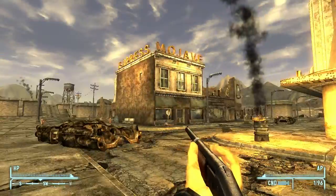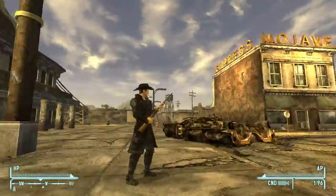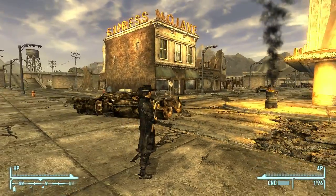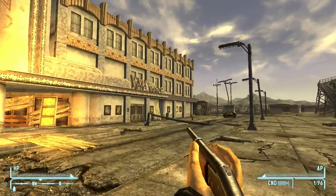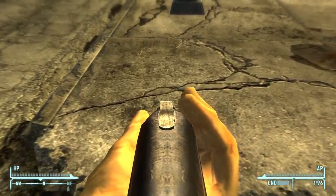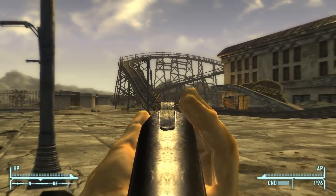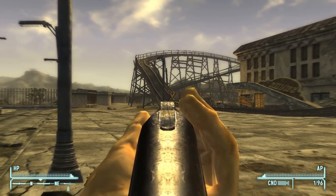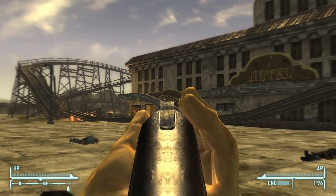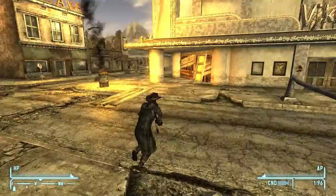Another one is called DynaVision 3. If you notice when I was zoomed out, stuff looks blurry. It does something with the vision where I see things closer more clearly than things farther away. Like, I'm focused on that little point right there and everything else around me looks blurry. If I focus on that, that's clear. Yeah, that's about it.